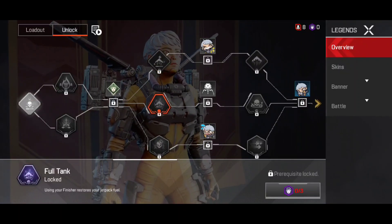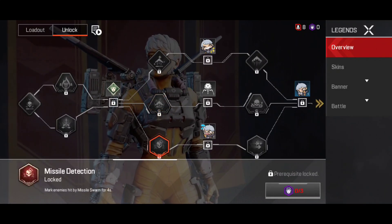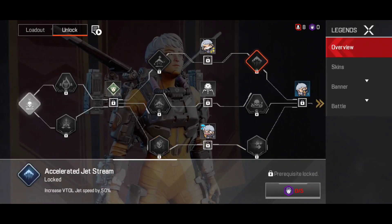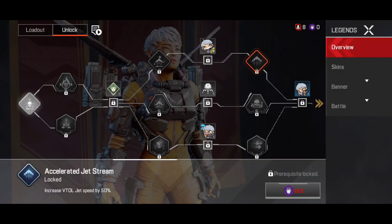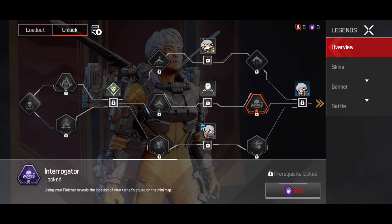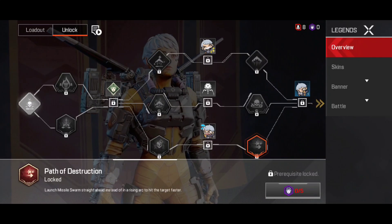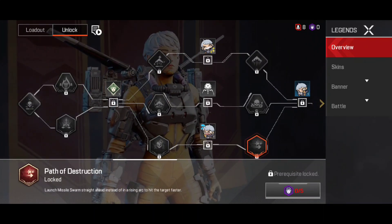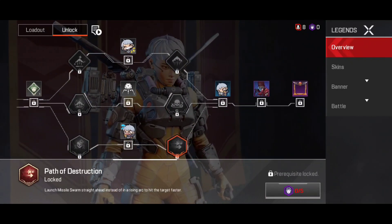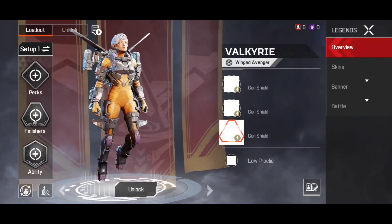Fuel Power increases VTOL jet recovery by 20%, which is nice. The fuel tank is the normal one for every legend. Missile Detection marks enemies hit by missile swarm for four seconds — really useful. Accelerated Jet Stream increases VTOL jet speed by 50%, useful the whole game. And then Path of Destruction launches the missile swarm straight instead of curved, so you can hit enemies faster — useful in certain situations.